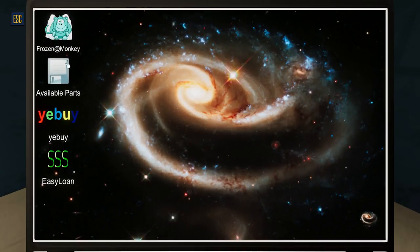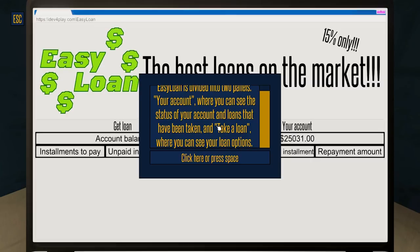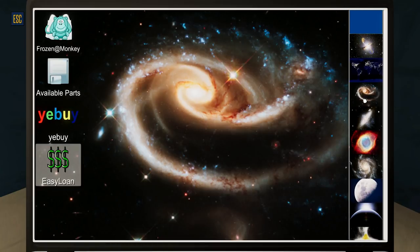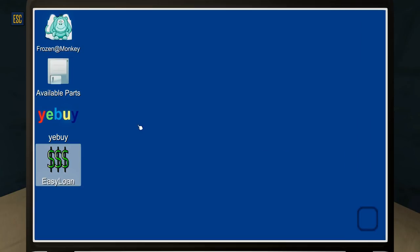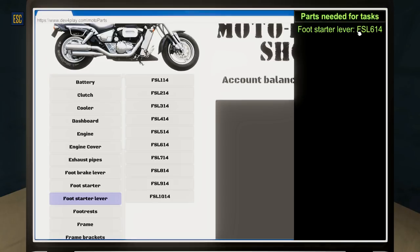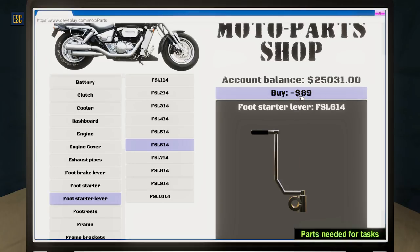So if we go back onto the laptop, we have a variety of different places we can buy parts from. This is like an auction site — YeBuy. There's also EasyLoan for loans if needed, which we don't need today. What we need is Frozen Monkey. So we go to the foot starter lever section and choose the correct number — FSL614. It must just be the one of them. $89 it's going to cost us. We'll buy it.